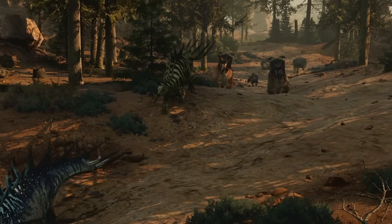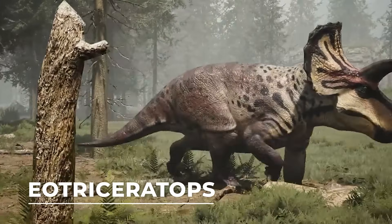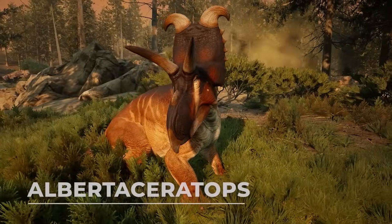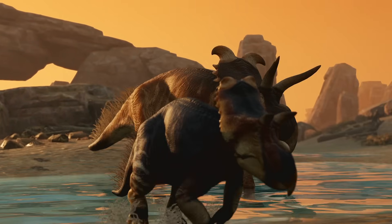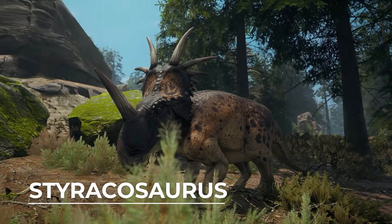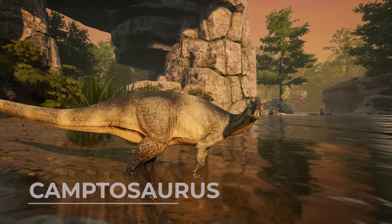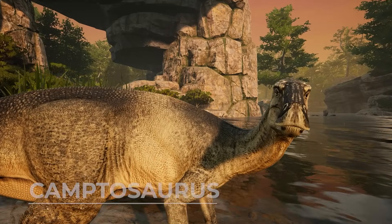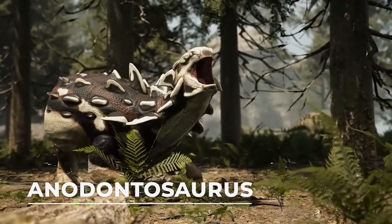For playable herbivores, you can be Eotriceratops, a massive relative to Triceratops with three horns that cause huge damage. Albertoceratops, a tankier Ceratopsian that can go into a berserking rage when low on health. Styracosaurus, a lighter and faster Ceratopsian that can cause bleeding damage with its large nose horn. Camptosaurus, a small dinosaur that can escape from most predators easily. Anodontosaurus, a tanky ankylosaur that can shatter bones with its tail clump.